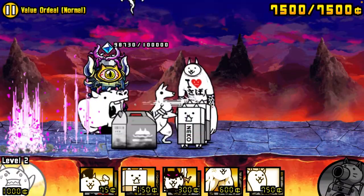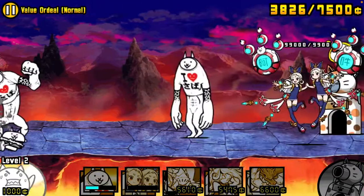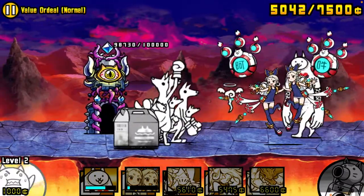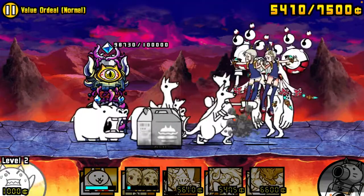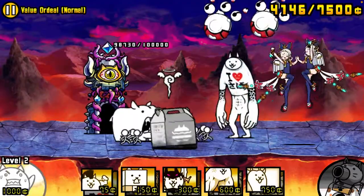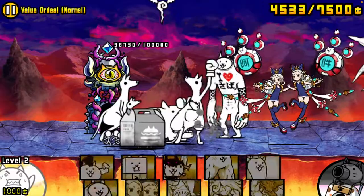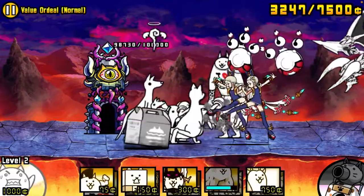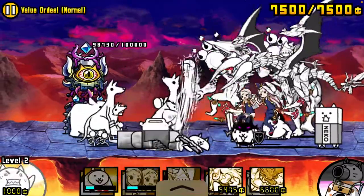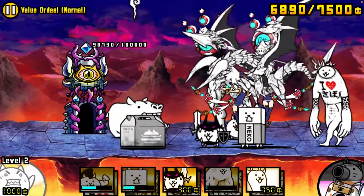Hit your laser. Maybe send one of your guys out, your ubers — that would quicken things. Remember, Titan Cats can really take this down. You just need the right strength.